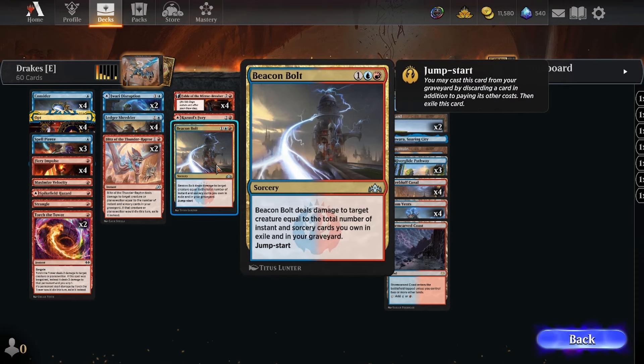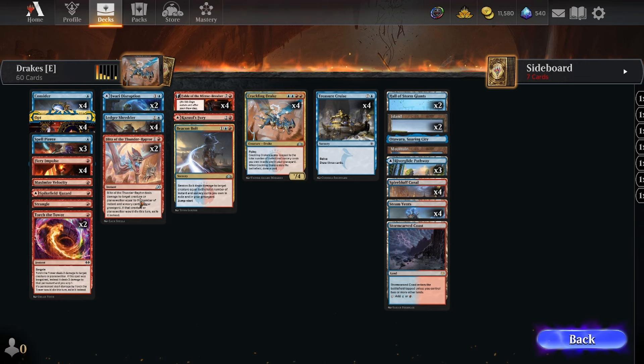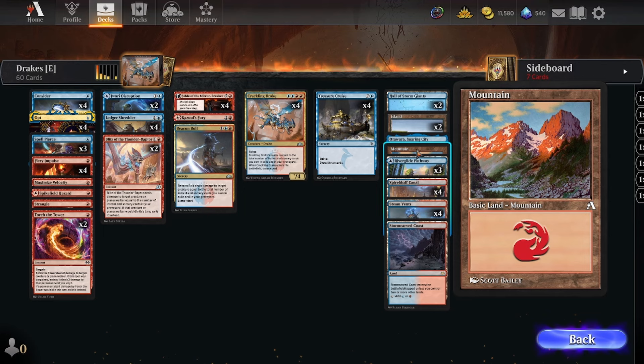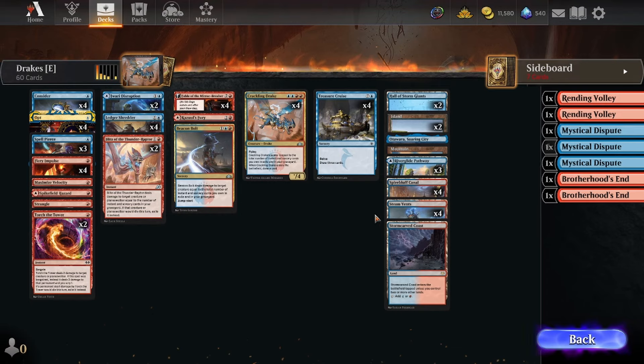Beacon Bolt alongside Blitz of the Thunder-Raptor helps deal with big creatures and can be reused from the graveyard. A couple of Jwari Disruptions, three copies of Spell Pierce to protect our plan and disrupt combo decks. Cantrips, Treasure Cruise — the mana base is fairly straightforward: Steam Vents, Stormcarved Coast, Riverglide Pathway, only three Pathways to make room for a Mountain, two Islands, and two Hall of Storm Giants. Spell lands mean we're unlikely to flood.